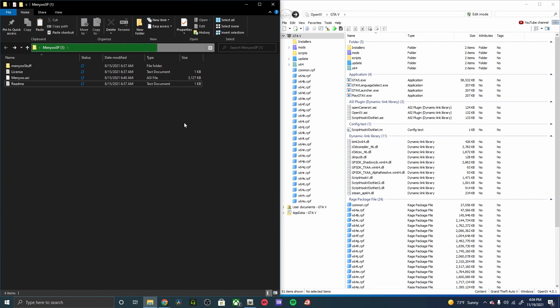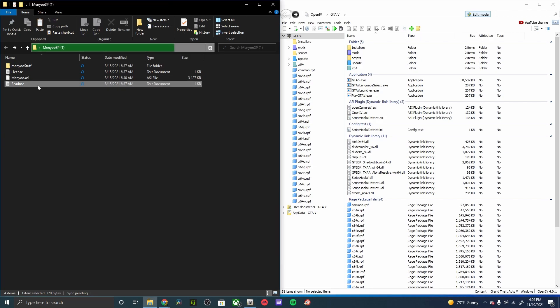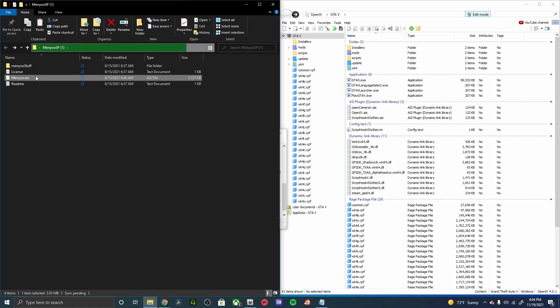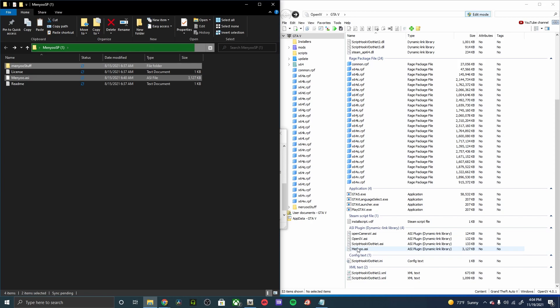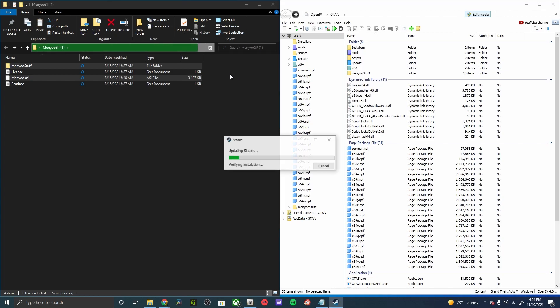Once extracted and ready to go, open up OpenIV and turn on Edit Mode. Open the readme to find out where to install the mod. The readme says to install the menu ASI and the menu stuff right into the GTA 5 directory. Grab those files and drop them into the directory — menu stuff and the ASI are now in place.